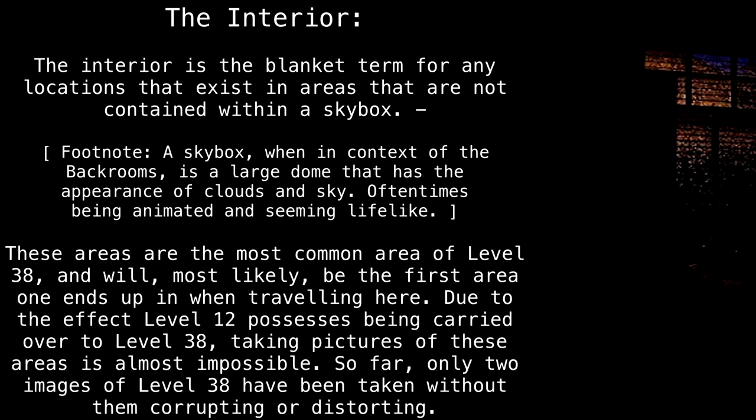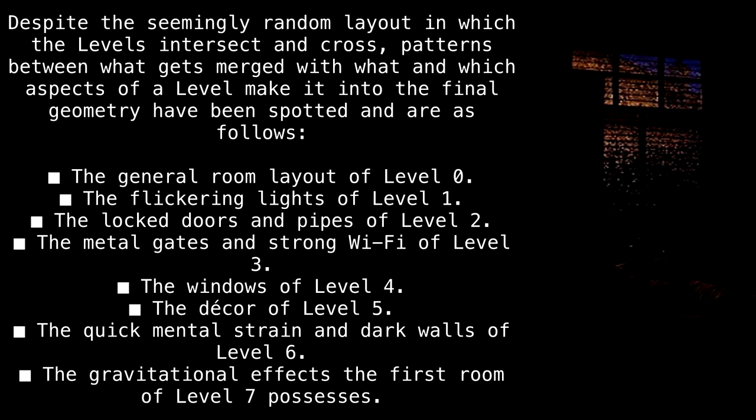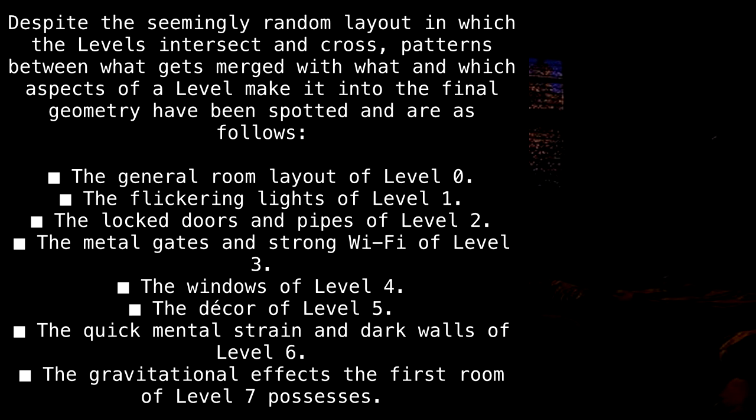So far, only two images of level 38 have been taken without them corrupting or distorting. Despite the seemingly random layout in which the levels intersect and cross, patterns between what gets merged with what, and which aspects of a level make it into the final geometry, have been spotted and are as follows.